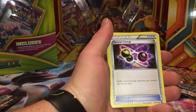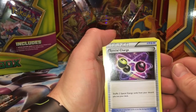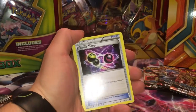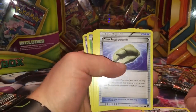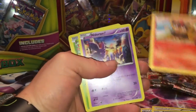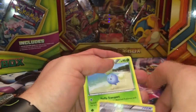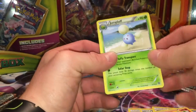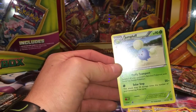First card is Special Charge. What's so special about it, you ask? Well, you can shuffle two special energy cards from your discard pile into your deck — that's neat. We got Special Charge, Clefairy, another fossil, another one of these cats, Litleo again, Nidoran, Nosepass, Special Charge reverse holo. And Jumpluff — he can just Puff everywhere he goes, puff puff puff. All right, that's enough.